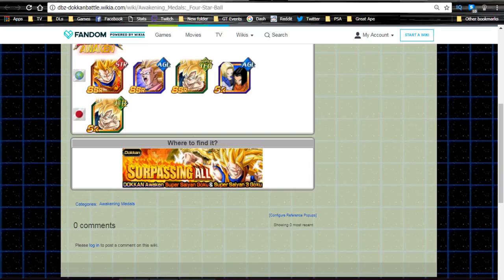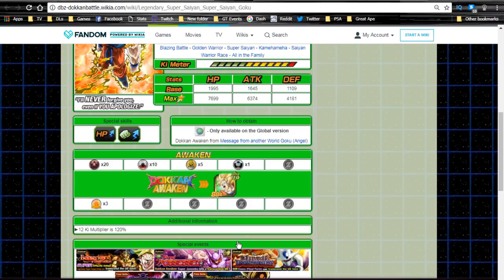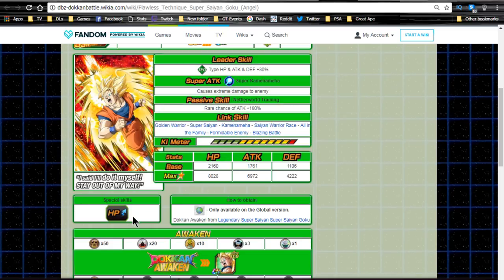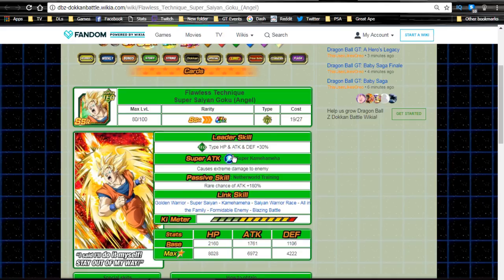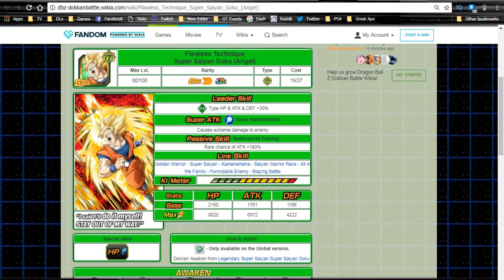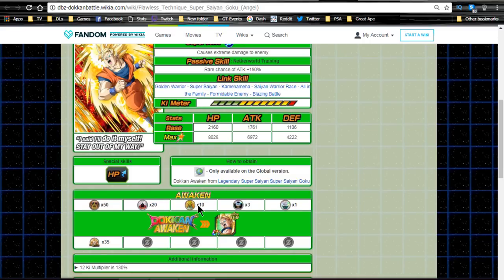You're going to need one additional set, so that's 30 total to get him Dokkan awakened if you're going for super attack 10. He Dokkan awakens into Super Saiyan 2 Angel Goku: Flawless Technique. He's not a very useful card — his passive skill is a rare chance of attack plus 180 — but this card is essentially how you increase the super attack. Z-awakening him does require a Supreme Kai medal, which is almost 2 million Zeni per card. Doing nine of them is 18 million Zeni just to Z-awaken.